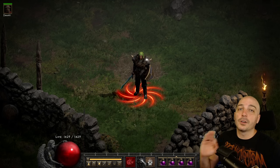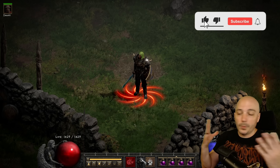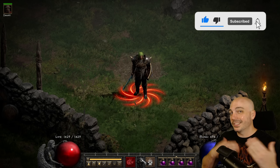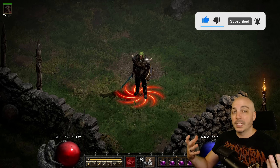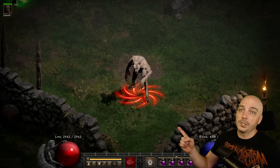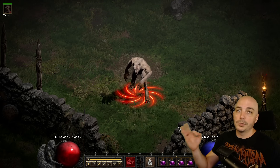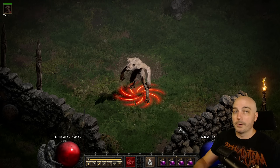Today we're going to take a look at the Fireclaw Druid. A lot of times in the past people would go with the Werebear due to the way increased attack speed used to work, but since some of the changes more recently in Diablo 2 Resurrected, I decided to go with what a lot of people tend to choose nowadays, and that is the Werewolf. The Werebear still works very well, but a lot of people do choose the Werewolf over the Werebear nowadays.